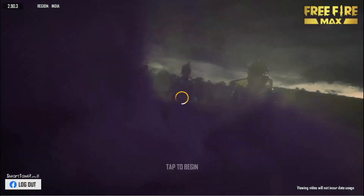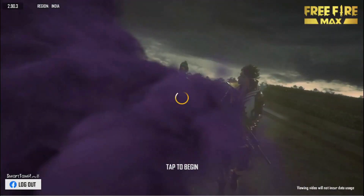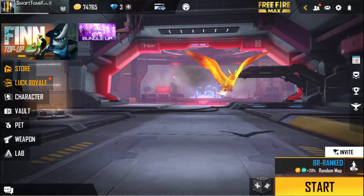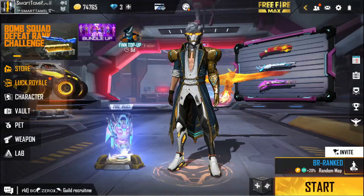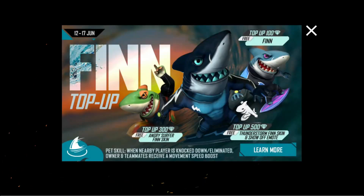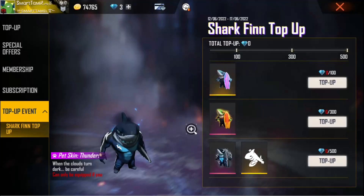Hi, hello, brothers and sisters, welcome back to Smart Tamil. In this video, we are going to get a better bet — I am going to get free diamonds in this video. The bet is seriously interesting. If you are going to get 100 diamonds, drop out. In this bet, what is 100 diamonds? I am going to get 80p here.